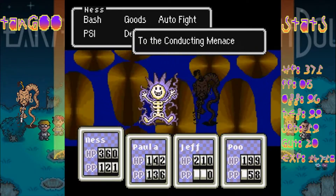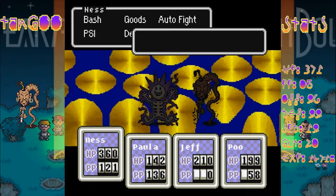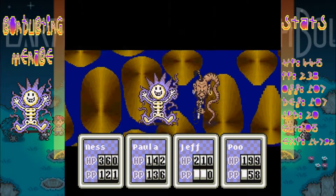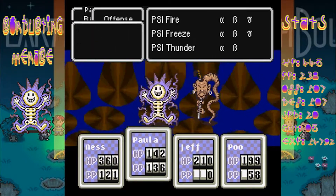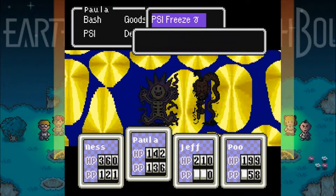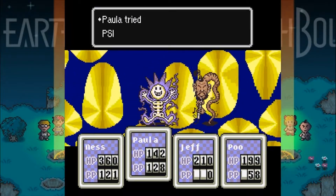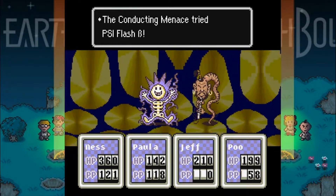We have two new enemies: the Conducting Menace and the Tengu. These guys aren't too bad to handle. We'll use Rock and Beta — we'll use Rock and Beta, and we will use Freeze Gamma. I don't think there's a particular one I should use or not, so I'll just freeze them both. 352 damage. Not too bad.